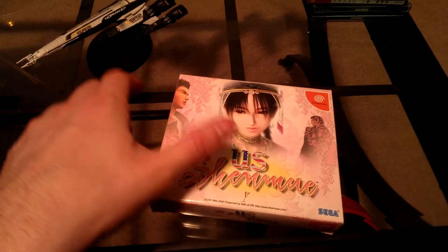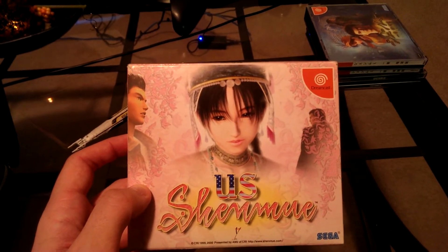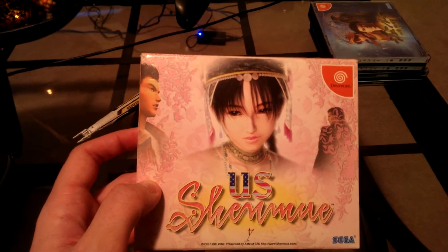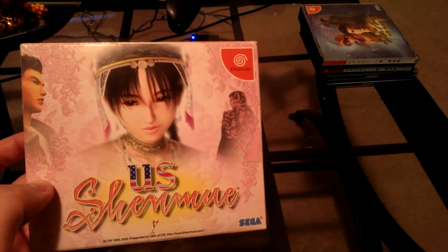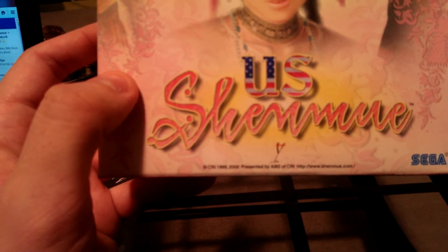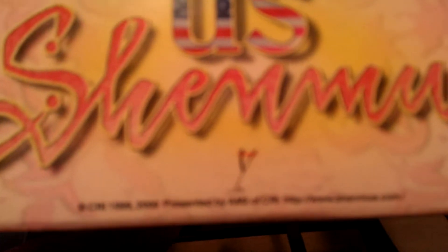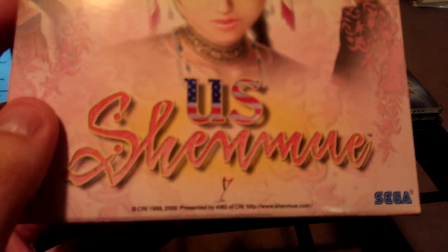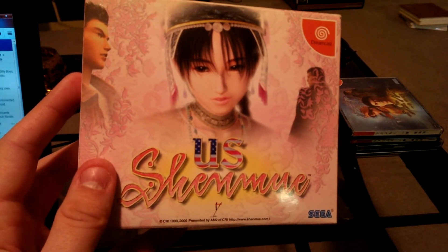US Shenmue, in my opinion, has the greatest box art ever. Just look at how good this looks. We have Shenhua in her princess slash summoning dress — what that dress is is a whole different video — and we have Ryo, and we have Longsun Zhao, Landi. So we have the US Shenmue with Yu Suzuki logo, Sega, and down here we have 'Presented by AM2 of CRI' and www.shenmue.com.